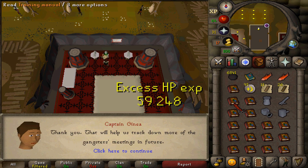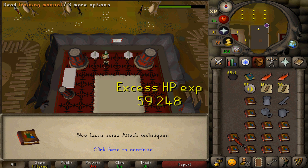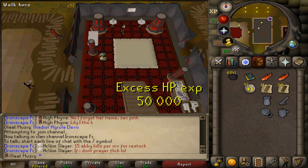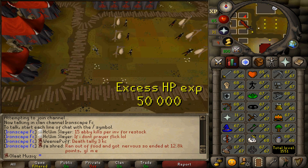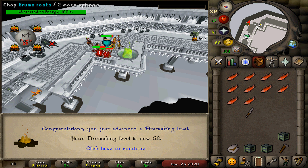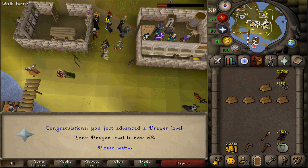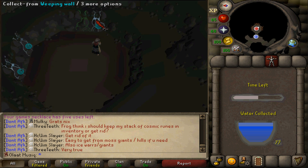That was pretty fun. That is 68 ranged. Let's put a couple of the remaining XP rewards onto attack — 650 there, one more, 650, 650 — and then everything else onto strength. Strength is usually the easiest skill to train without gaining hit points XP. It gave me vibes of my 10 HP ironman, where I trained defense to 75 that way. 68 ranged done — I'm done with combat, since magic and prayer aren't really considered combat on this account.